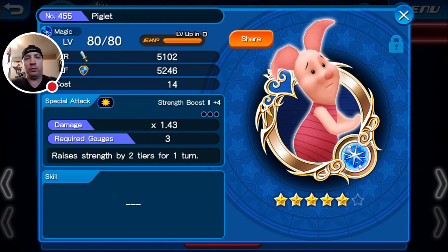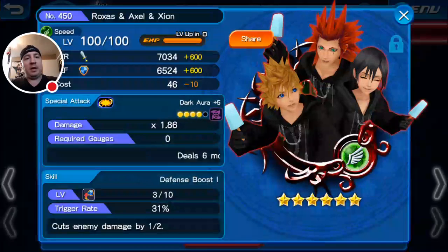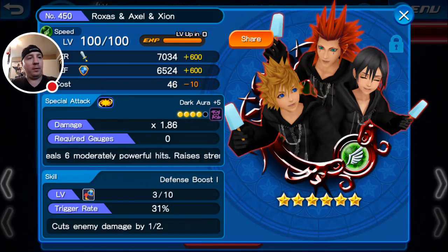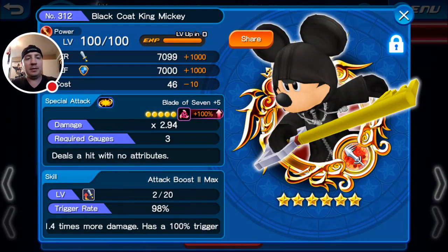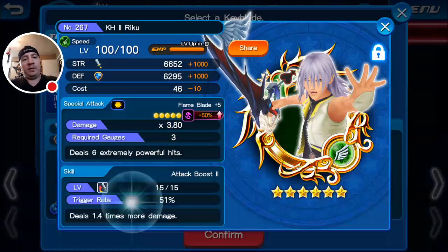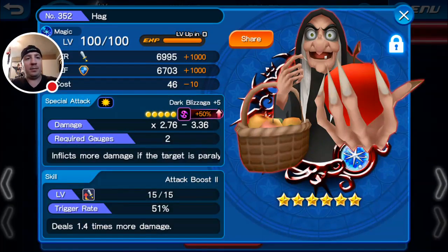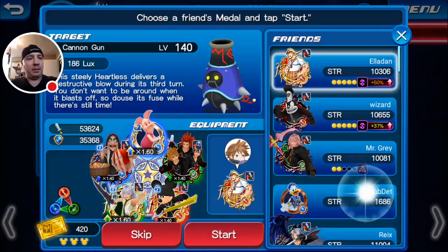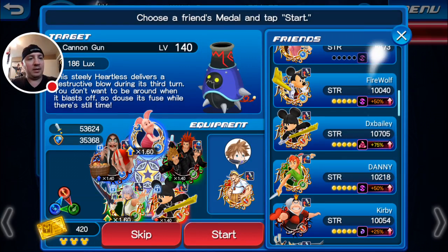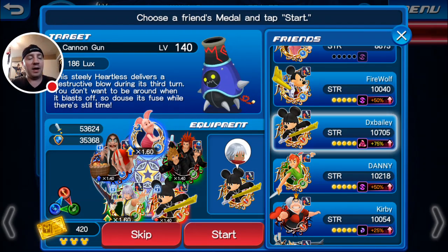Piglet is not a bad medal at all. I do quite like him and the new Pooh as well — he's the power version of Piglet. I'll also be running the new Rax Medal, my old standby Black Coat King Mickey, Riku, and my Hag in this setup. I'm going to borrow my teammate DX Bailey's Black Coat Mickey as well, just for that last bit of attack damage at the end, which I'll really only need against the last group of enemies.